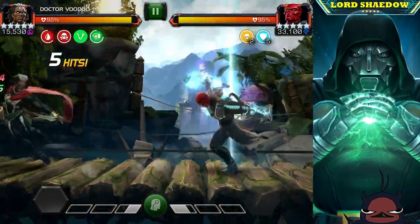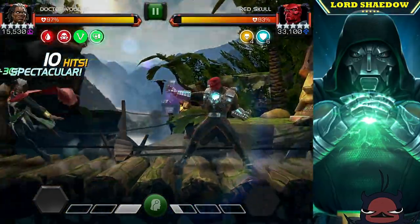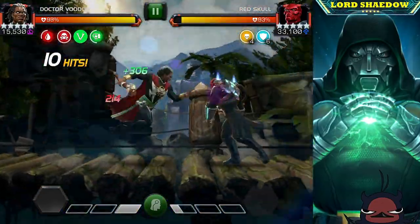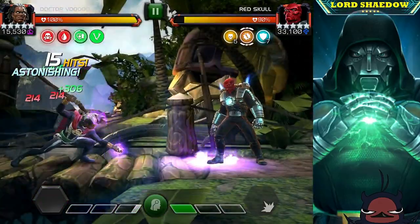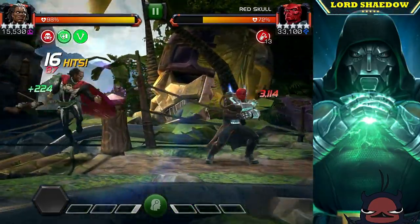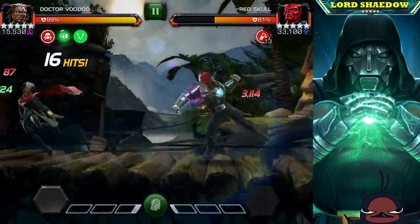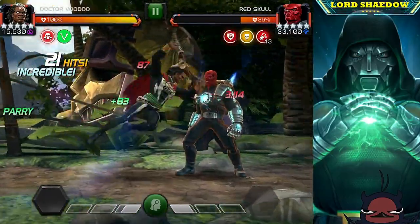You just want to bait out those heavies and specials. Most people have a hard time evading his special, so you probably want to stick to the Special 1. And boom — I just converted all of that to poison. At this point the fight is pretty much over.